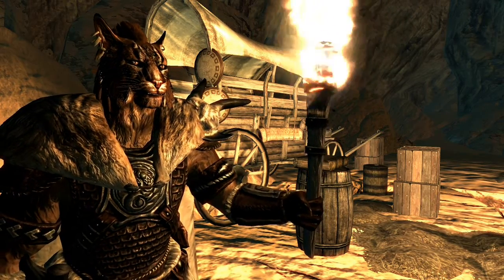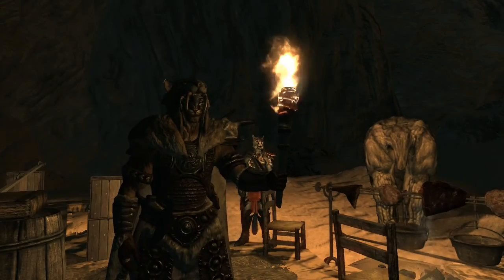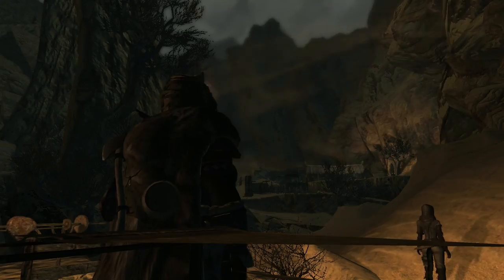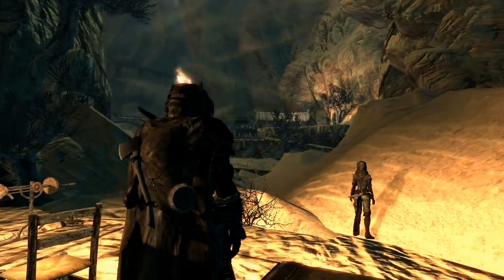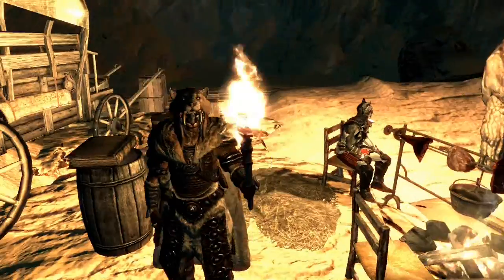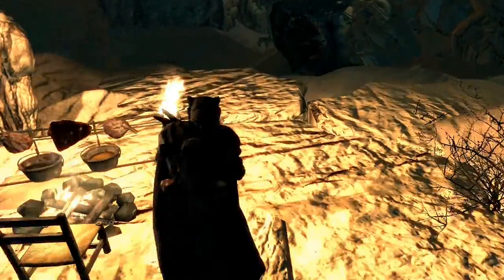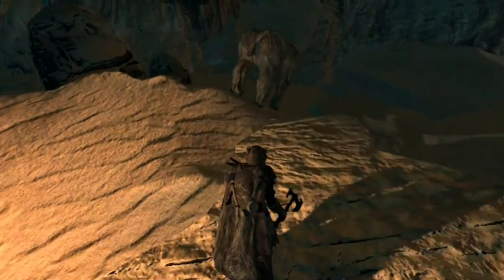So without further ado, let's play. Welcome to Elsweyr. Night vision on — we are with some friends in the caravan we arrived on. We've got some hyenas, I think, and these are attacking us.